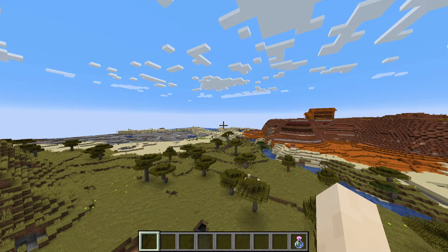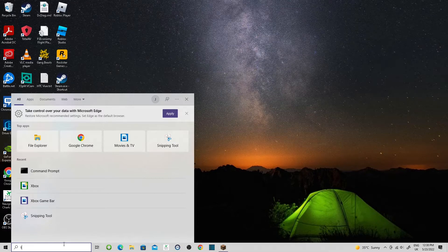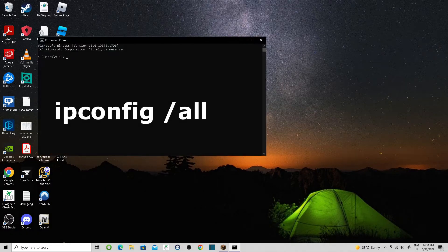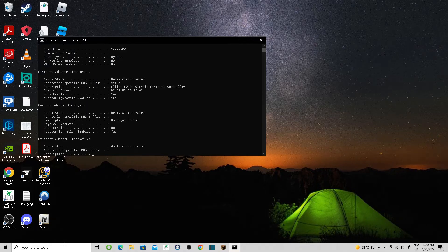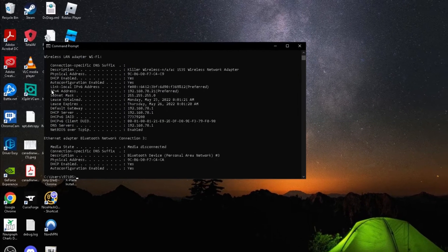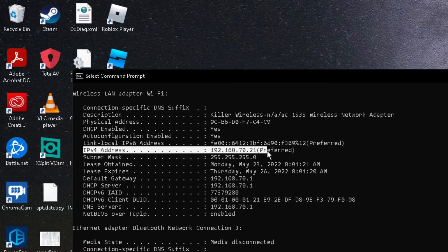The next thing we need to know is the IP address of the host computer. To find this out, open a command prompt on your desktop. Once the command prompt opens, type the instruction ipconfig /all. That will return a whole list of data. What we're looking for is the IPv4 address. My IP address is 192.168.70.21. Write this number down.